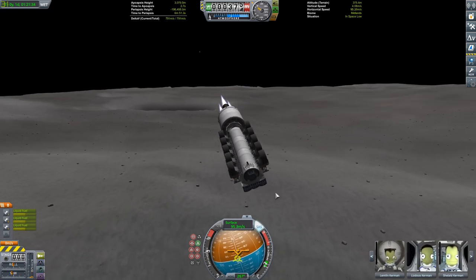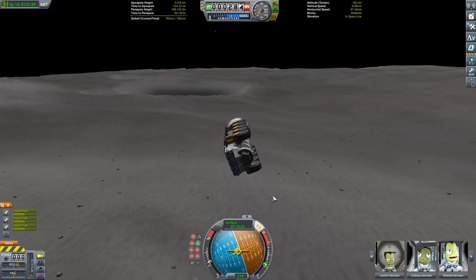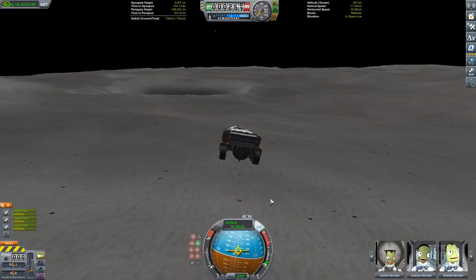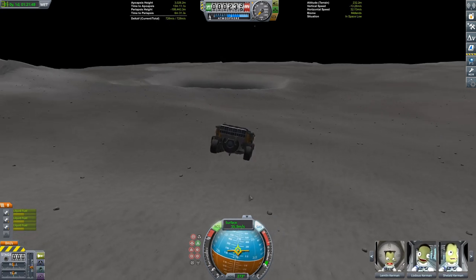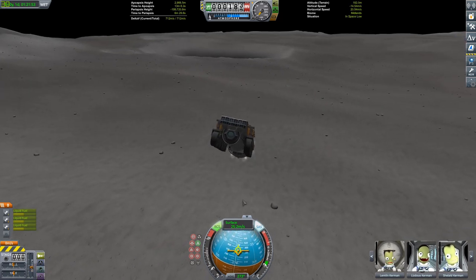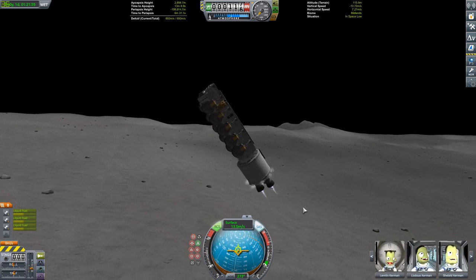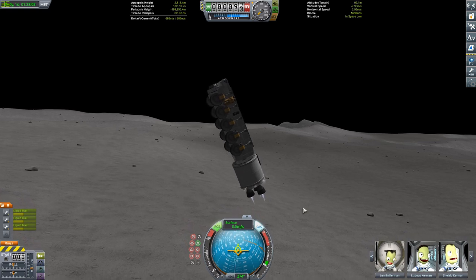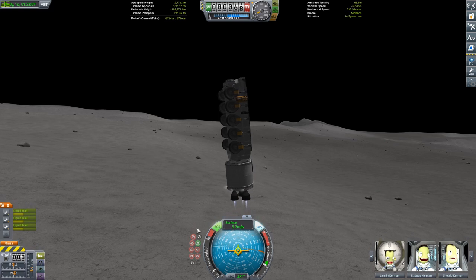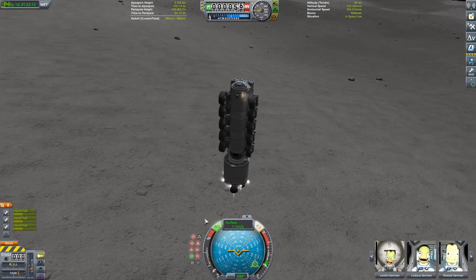The delta-V readout on the bottom left is broken, but Kerbal Engineer has accurate delta-V — I'm not using any cheats. Just finishing up the burn and doing our landing burn. I've just enabled RCS because I have some burner engines on top — that should help give us a nice soft landing, since we don't have any sort of sky crane. We're just going to land it like this because the surface gravity of the Mun is so low.